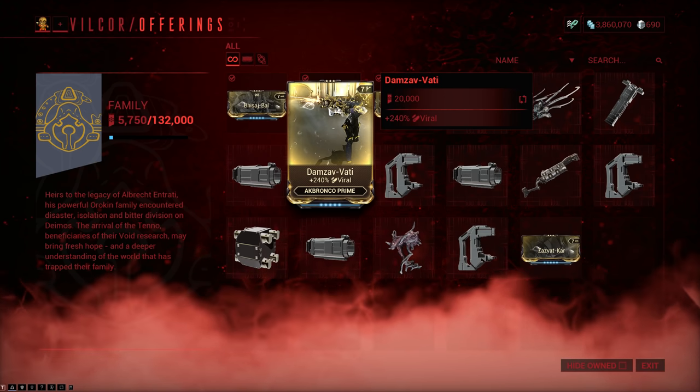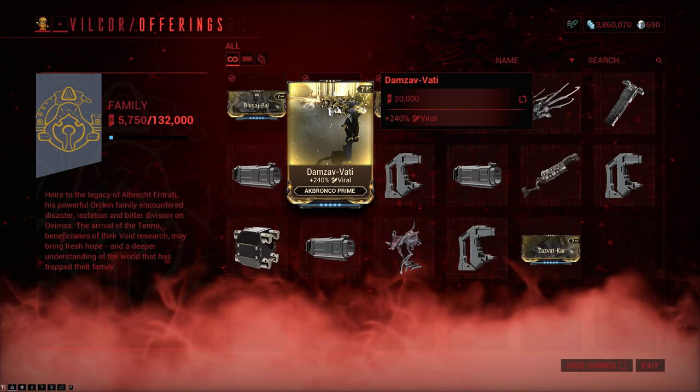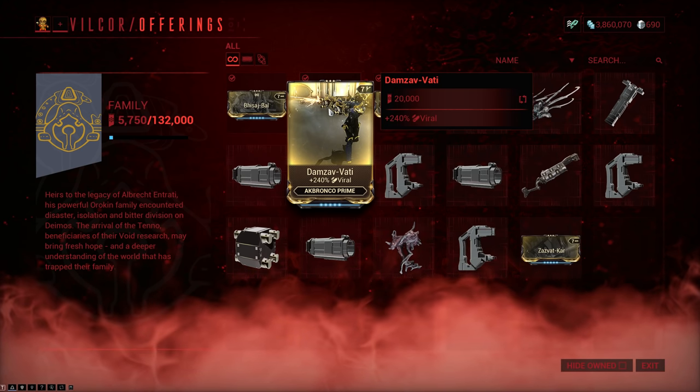It just gives you an insane amount of viral damage — it's kinda nuts. Prime mods give you 165% damage at maximum rank, and this gives you 240% on top of that, plus it's viral, which is a really nice status effect.